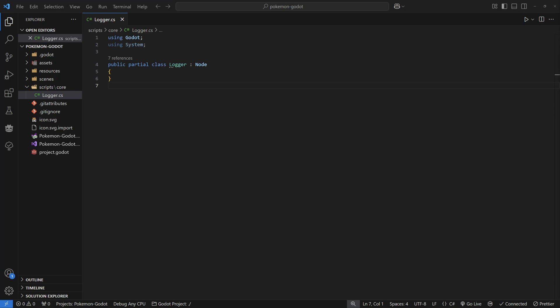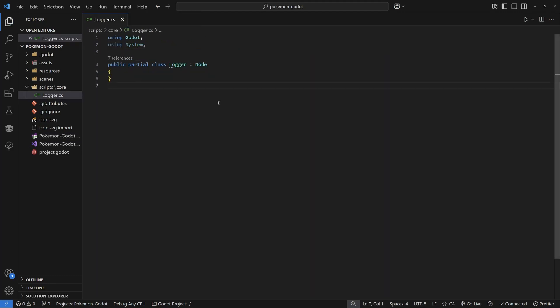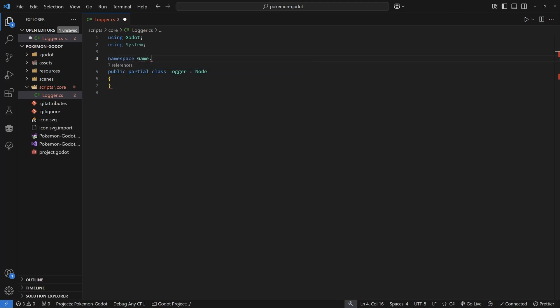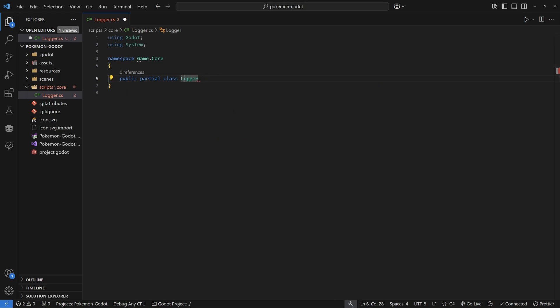Uncheck the template so we can make it empty, then open it with your preferred editor — you can do this inside the Godot editor or in VS Code like I'm doing here. Before we do anything else, let's update the .NET version for this Godot project to whichever version is latest on your computer. Mine is .NET 8.0, so here I'm just switching the target framework inside of your .csproj file. I like to wrap my classes inside a namespace — I'll call this 'Game.Core' — and change the Logger class to a static class so I can access it from anywhere in the game.